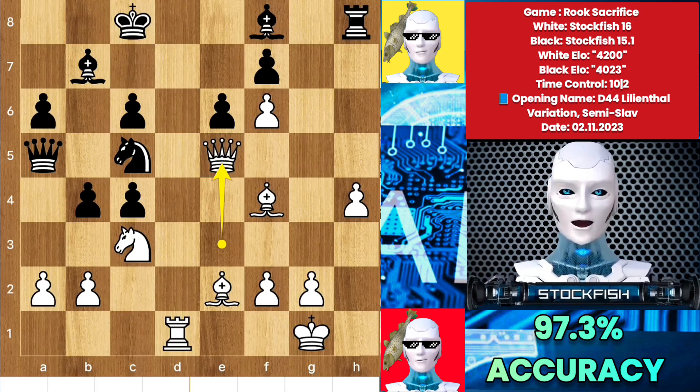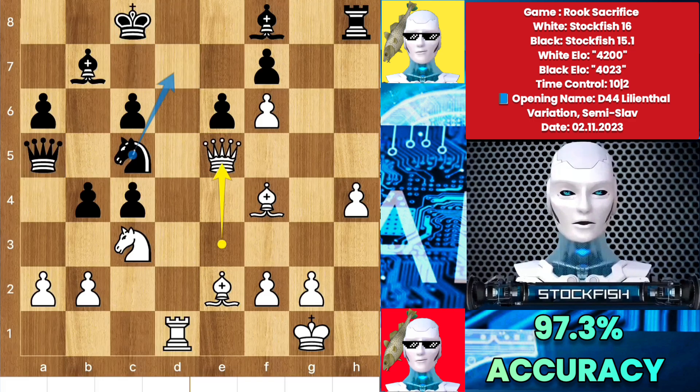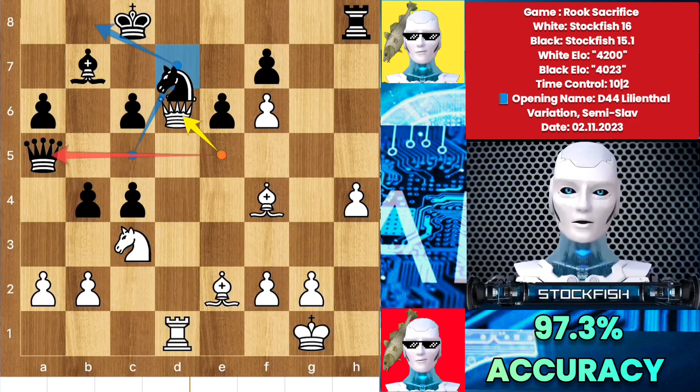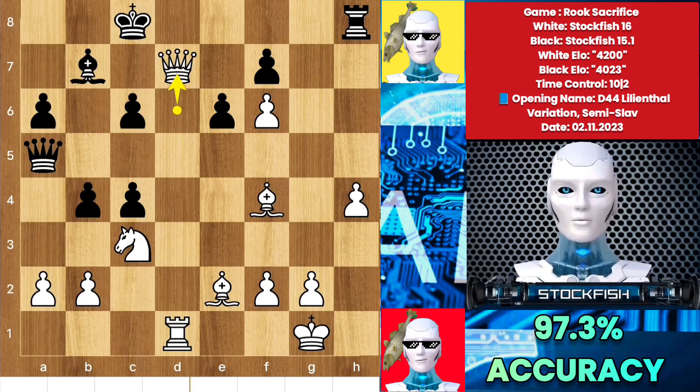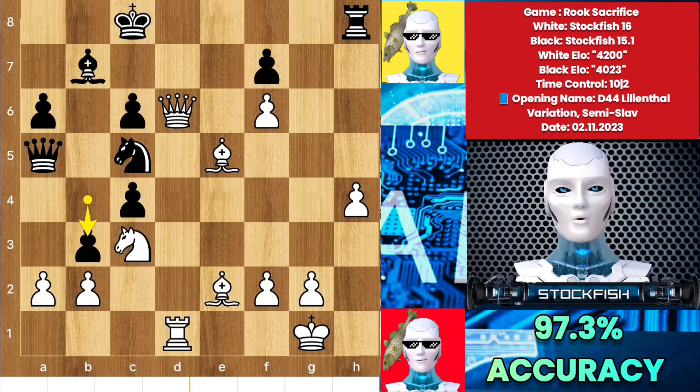Believe me or not, checkmate is unstoppable here. If you play knight d4 to protect that square then I will capture your queen on a5. So back to the position: if you play bishop d6 to sacrifice it, followed by knight d7 to protect that square — because now the queen is no longer available on e5 to target the queen — if knight d7 then I will capture it. Try to observe things in multiple ways, not just one or two. So back to the position: if someone plays e5 then I will capture it simply, b3 and it will be checkmate.